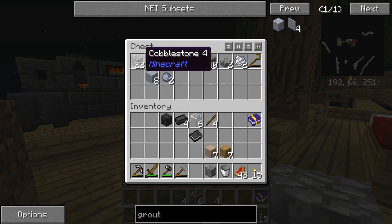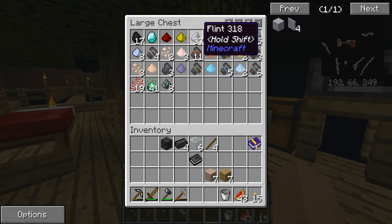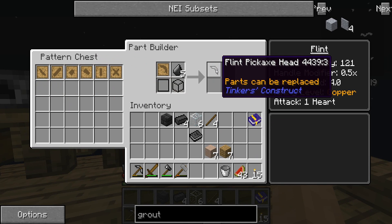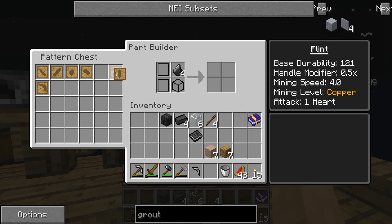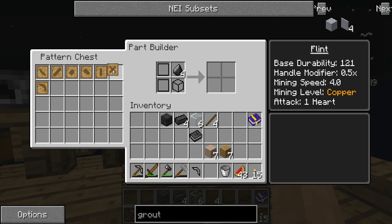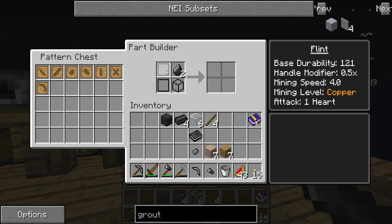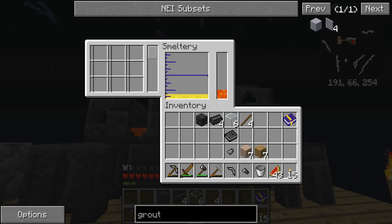For casts, we have some extra flint so we'll use that. The first casts you want are definitely all the basics. Let's do an axe head in flint, a shovel head in flint — and the sword, you can't do that in flint either. Not bad, we got some done.